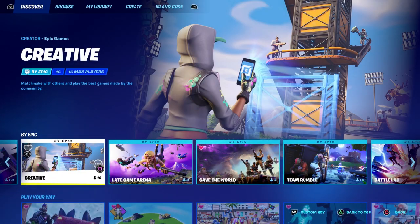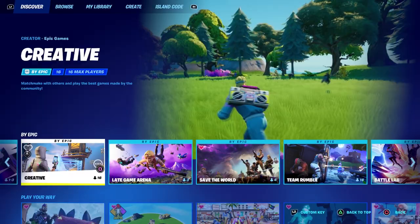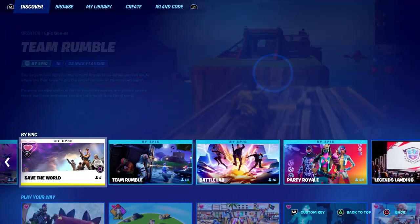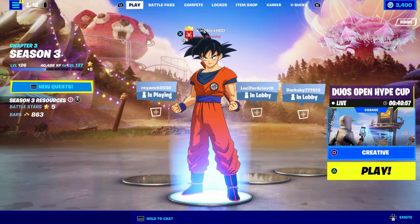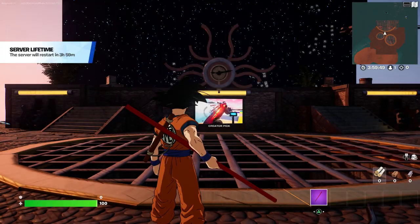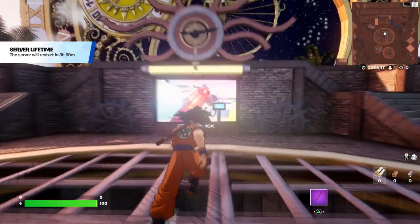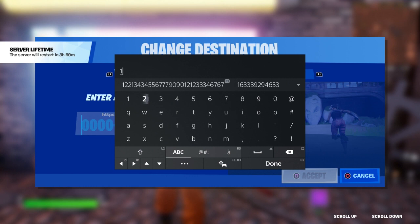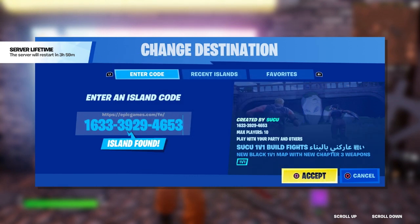If you guys want to get any emote, you're gonna go to Creative and basically start the game — that's super important. Once you start it up, you're gonna come over here and enter this map code, which is 1-633-392-9465-3. Make sure you enter that.